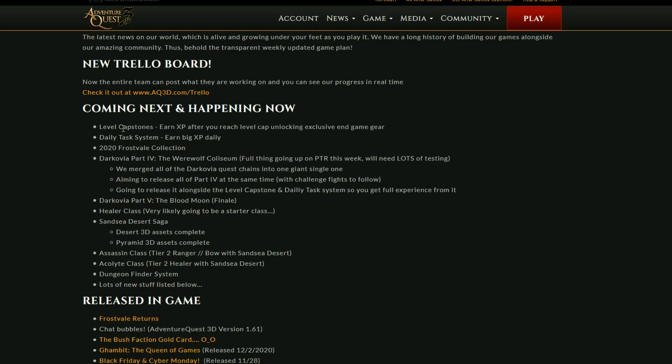Checking some of the things that's going to be coming: first we have the level capstones and the daily task system — this is going to be changing the game in a big way. I'll go into detail on those in a moment. We've got the frost veil collection coming this week, looking forward to that. We've also got Darkovia, which is going to be going into the PTR for testing this week. The level capstones and the daily task system are going to be coming out at the same time as Darkovia, so it's not going to be releasing this week but probably in a couple of weeks.